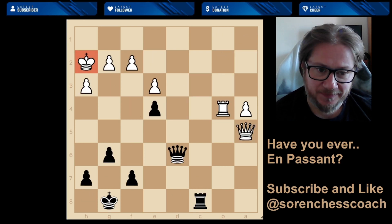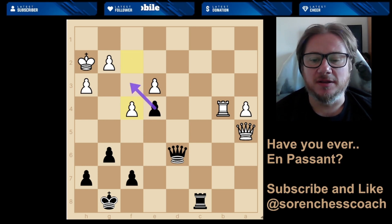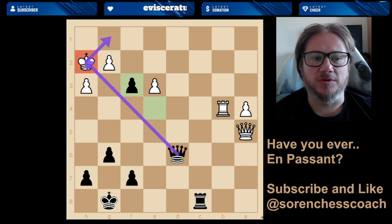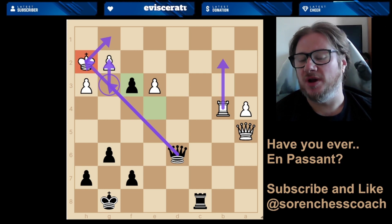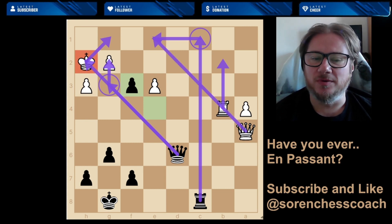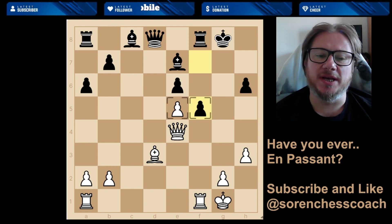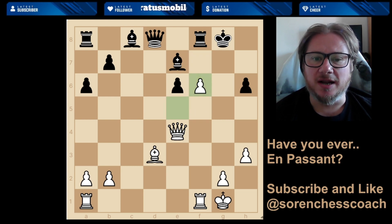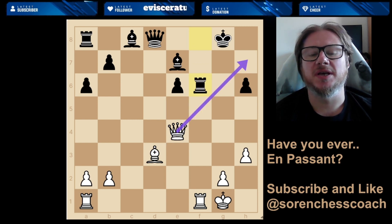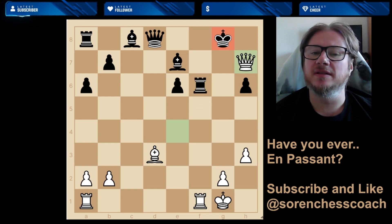Next one: white played f2 to f4, you've got a pawn on e4 taking en passant, going from behind and clearing the way for the queen. White is lost here, black is winning. Let's say they go to g1 — you're going to play queen to g3, threatening checkmate on g2. There's really not too much they can do. You're going to play rook to c1 and game over.